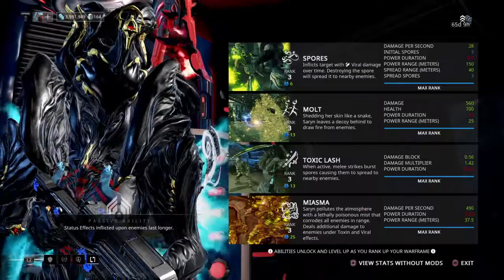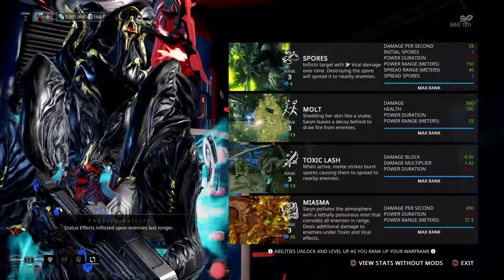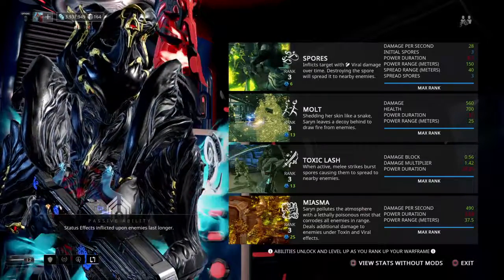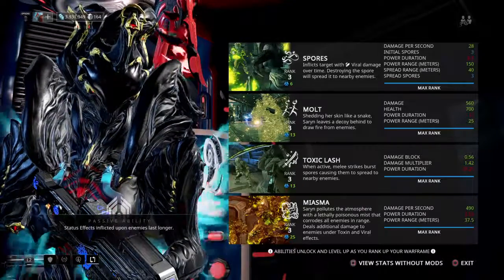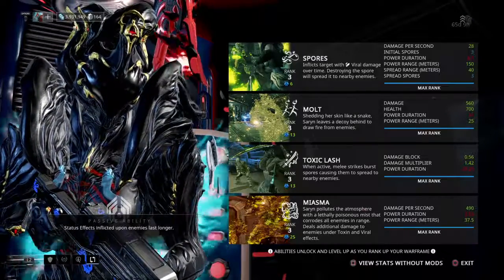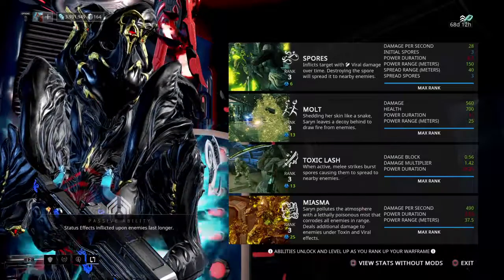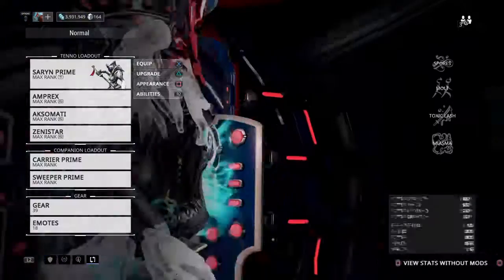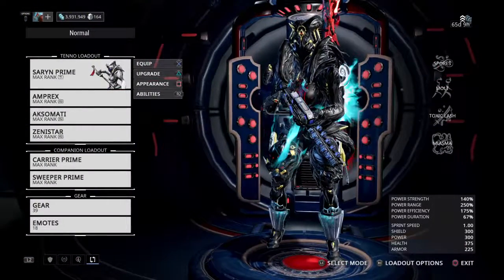Now we look at it — we throw out that Molt and it stays up for 27 seconds. That means we can throw a bunch of spores on it, do Toxic Lash onto our weapon, hit that Molt, then Miasma, and do crazy damage to everything all around. With that much duration it will spread around and do some serious damage. Hope you guys enjoyed that build, keep those Formas cooking — until next time, have a good one!